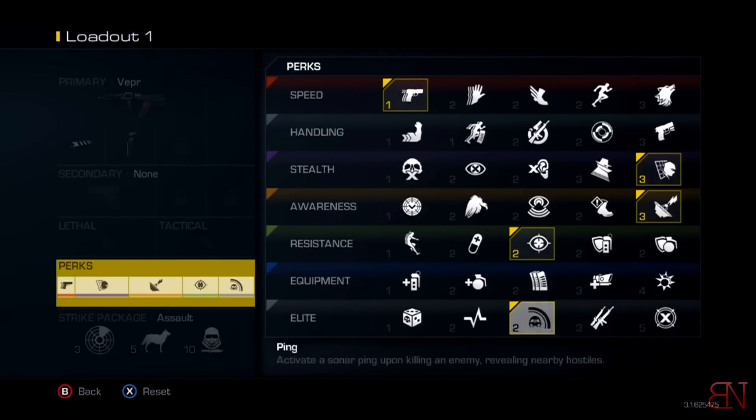The next perk is Off the Grid. You know what this does — it's a very useful perk, just like Ghost or Assassin in other Call of Duty games. It's going to keep you off the radar from enemy sat comms.